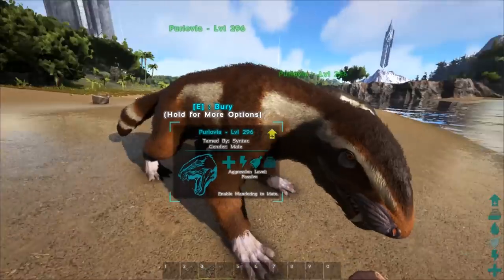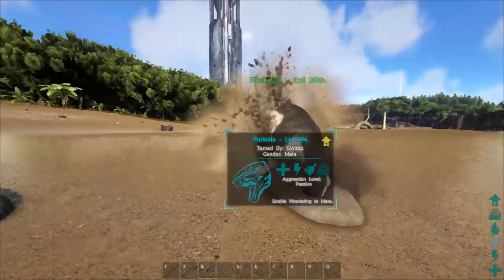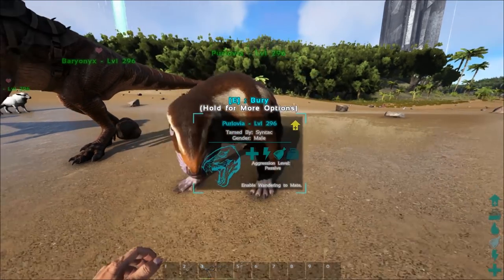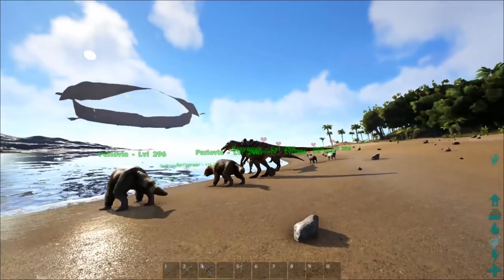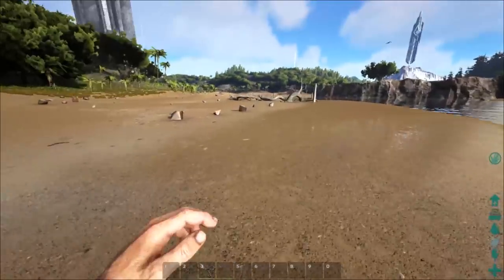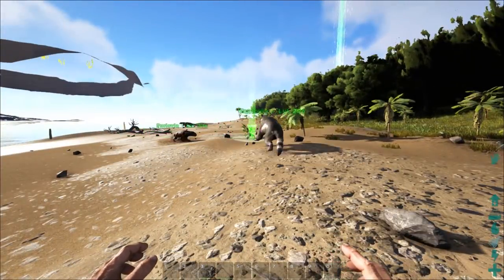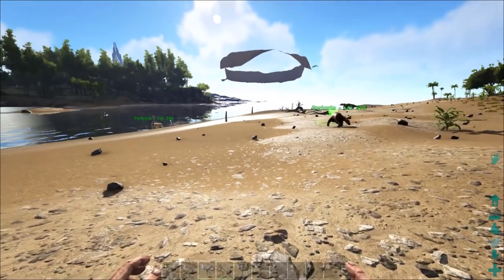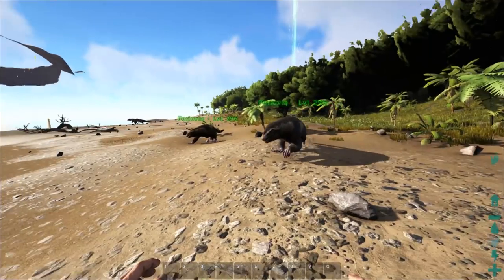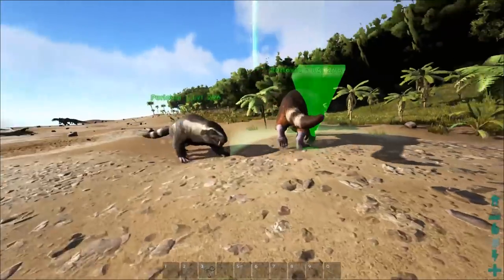Next we have the Kaprosuchus, and these guys you cannot ride. You can actually bury them in the ground and use them as little landmines almost. For this demonstration I'll get these guys into a class - class 1 - and set their order group. One has max speed and the other has max melee. The max speed one is really fast - holy crap. They seem to slow to a walk at times though, which is a little bit confusing.